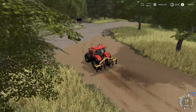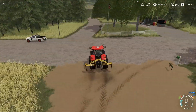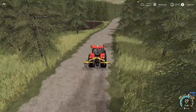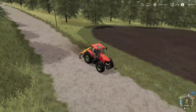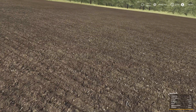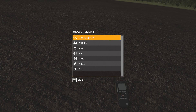Corn needs the ground temperature to be 50 degrees — it's currently 48. We bought seed from Laane and everything. Using the handy soil sensor tool: the oats field is 100% fertilized, ground is 9% wet, crops are 17% wet, and 0% growth stage because it hasn't germinated yet since we just planted it.